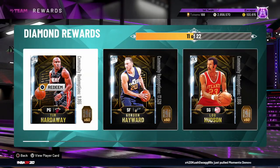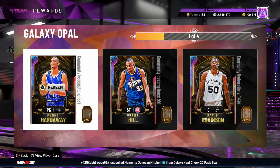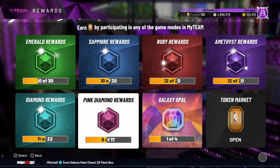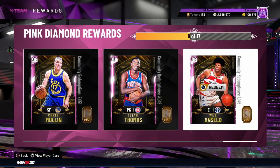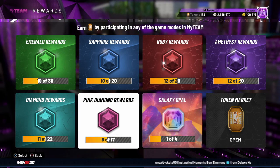If you guys want to see the stats of all the cards, go down to the link in the description below — that's the stats video. If you want to see gameplay with the new galaxy opal which is Tony Parker, go click that link. For the pink diamond Paul Millsap gameplay, click that link in the description as well. And then last but not least, we're on the pink diamond Reggie Lewis gameplay right now.